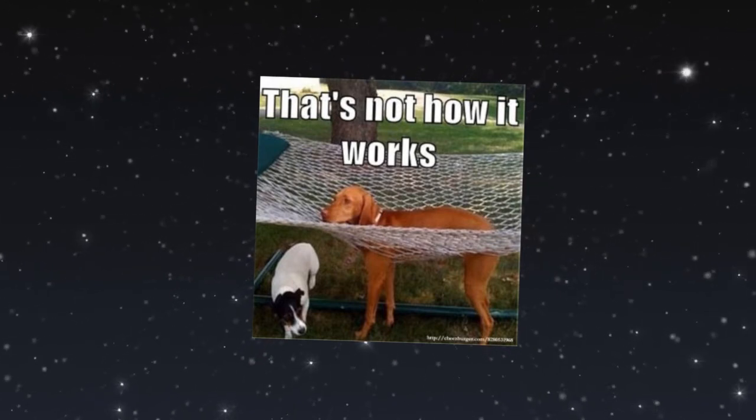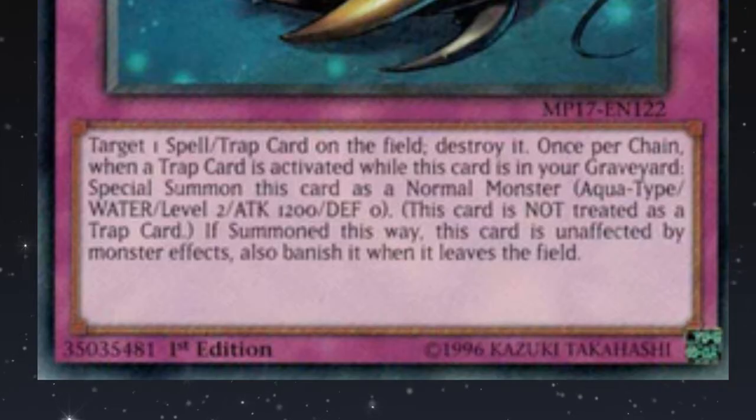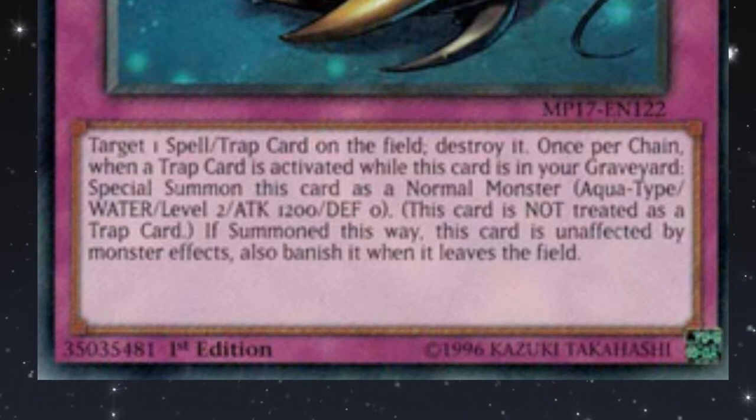Let's look at one of my favorite Palo cards and I will try to explain how Chain works. Palozoic Olenitis's effect is: target one spell or trap card on the field and destroy it. Once per Chain, when a trap card is activated while this card is in your graveyard, special summon this card as a normal monster. All Palozoic cards have this effect.